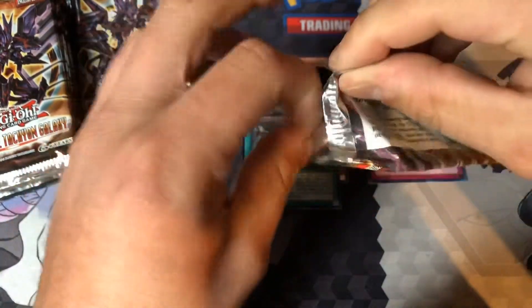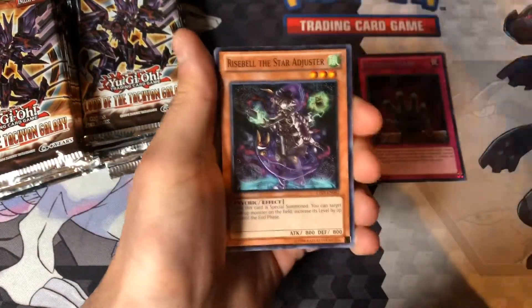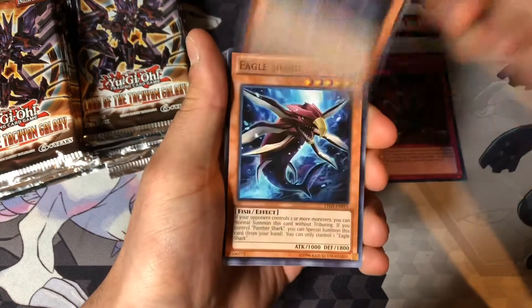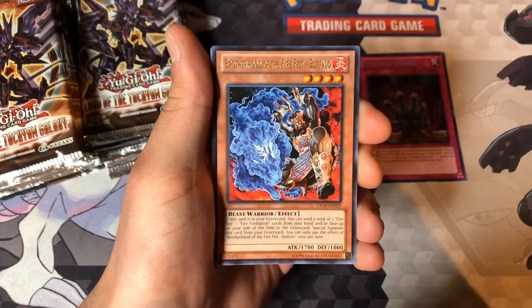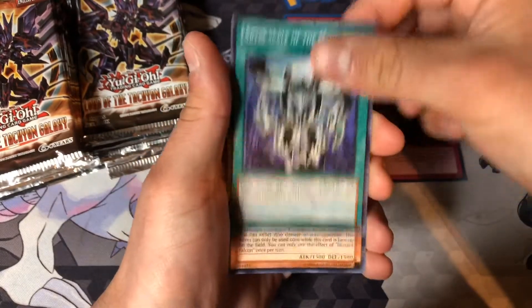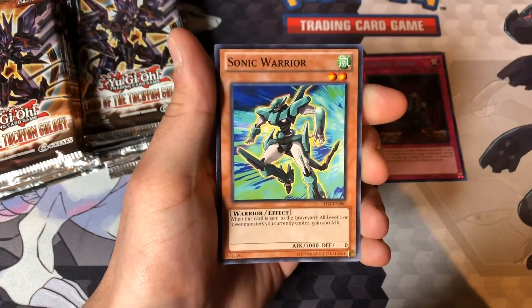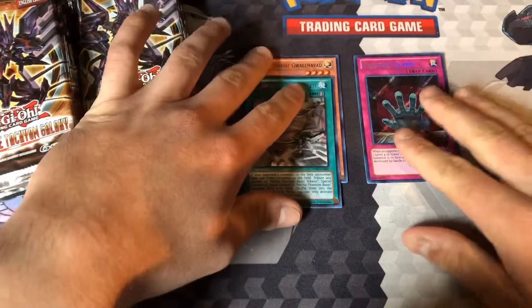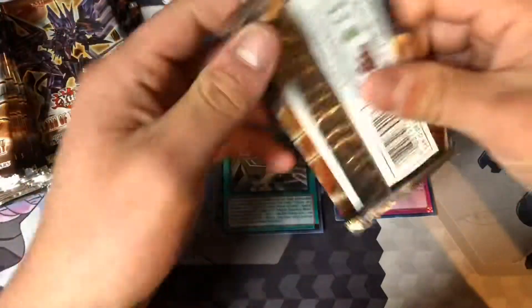I was gonna say Dweller, but wrong set — getting too far ahead of myself. Buffalo. This is a good card, I'd run it in my Mermils. If you guys want to go check out that Mermil deck profile. And then Sonic Warrior. So already some pretty decent cards — a Secret and two Ultras — and not even done with the first half yet. Maybe we can get another Secret.